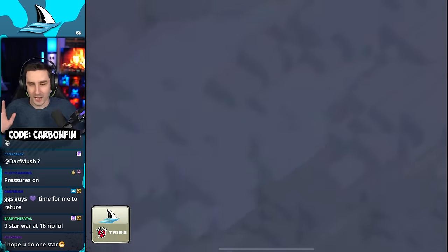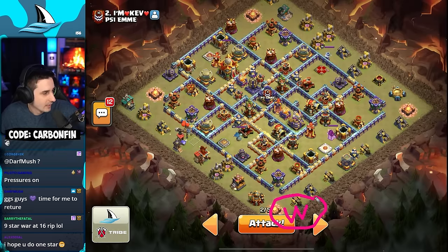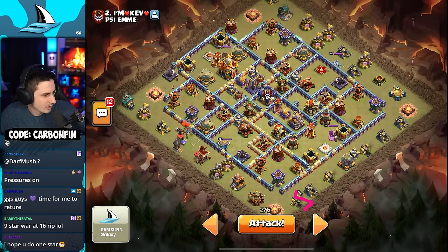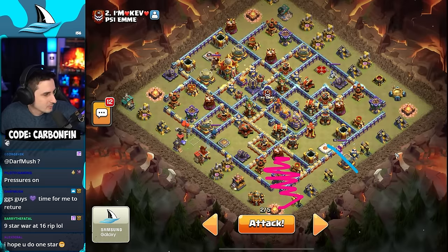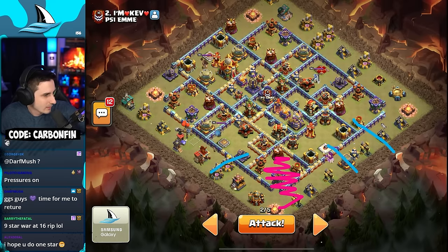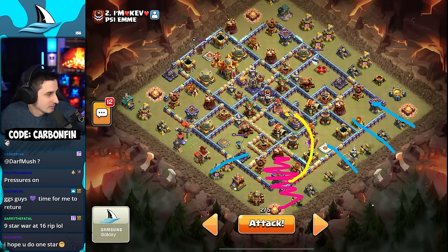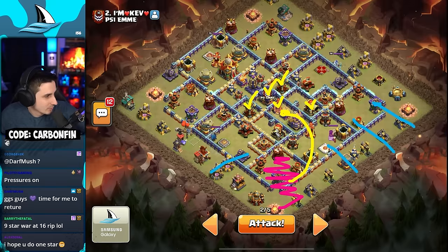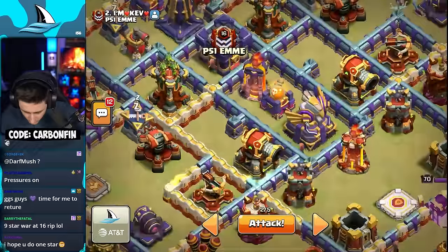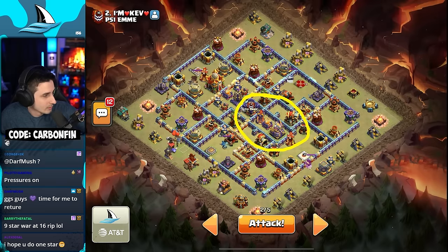The plan on base number two is to use a max warden fireball level 27 to get some value. Going to start off with a warden walk down here around this area, charge the warden — maybe down here — so he can grab this air defense and all of this. Then rocket loon this, rocket loon that. We want the warden ability to hit the poison spell tower so it takes out the clan castle, multi-arch towers, ricochet cannon, the multi, the eagle, the ricochet cannon there. It can even take out this multi — so it takes out this whole core with the warden fireball.